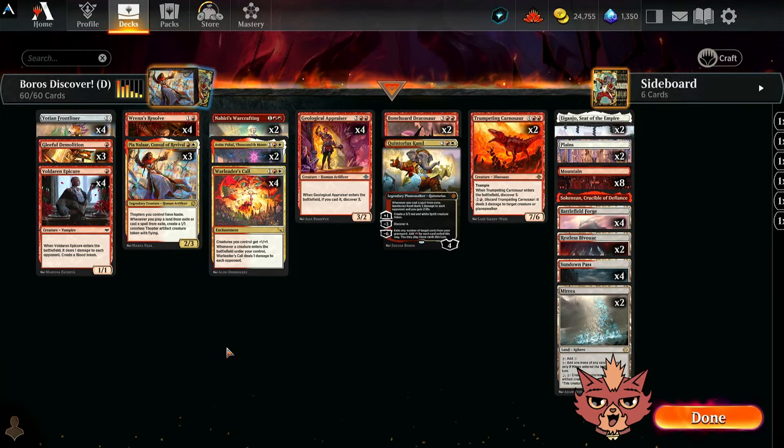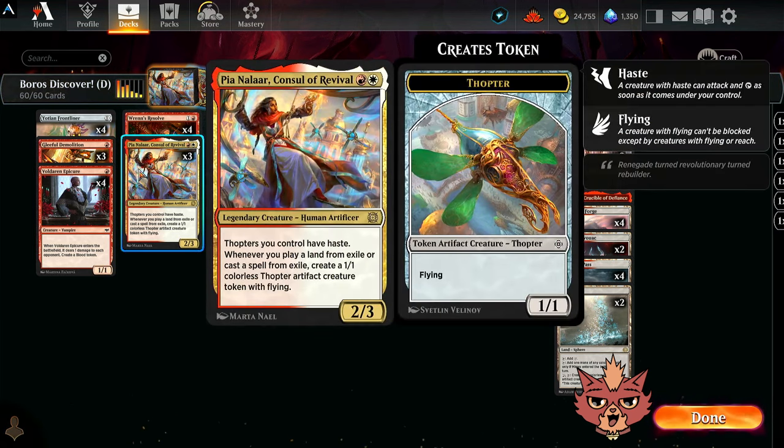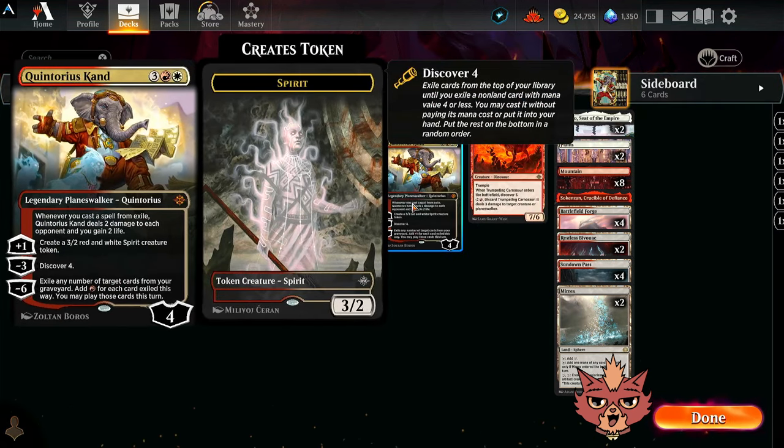Alright guys, we're back for Boros Discover, and this is a Murderzak Harlov Manor Standard Brew, and I'm Redcat. Let's briefly go over the deck, then hop right into some Ranked. First things first, this was a suggestion over in the Discord, so thank you so much for the suggestion — it's gonna be a fun one. It was essentially to revisit Pia Nalar and Quintorius Cond, so that's what we're doing.